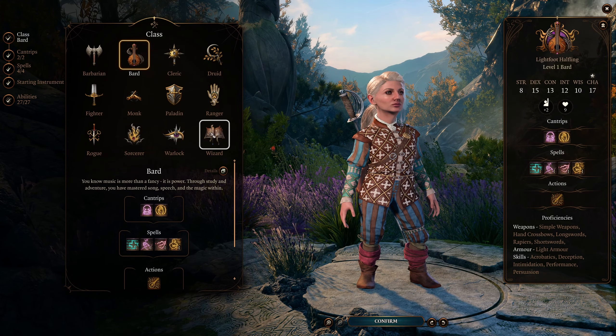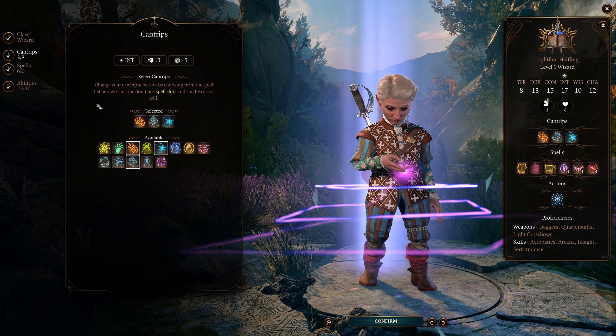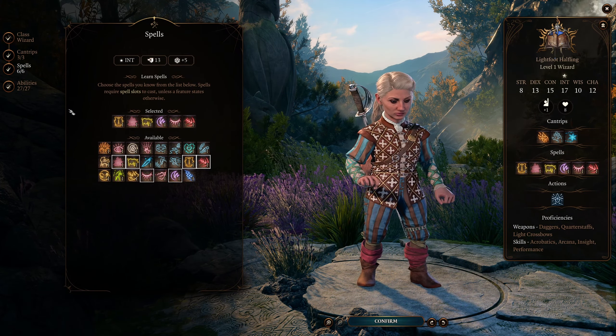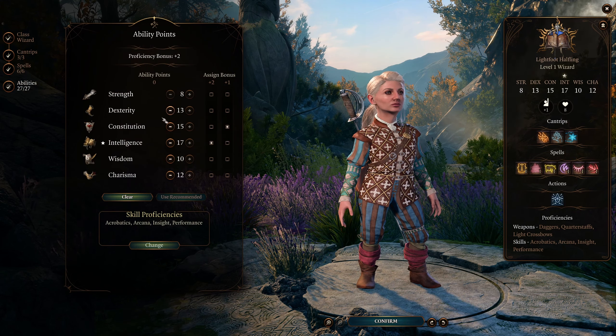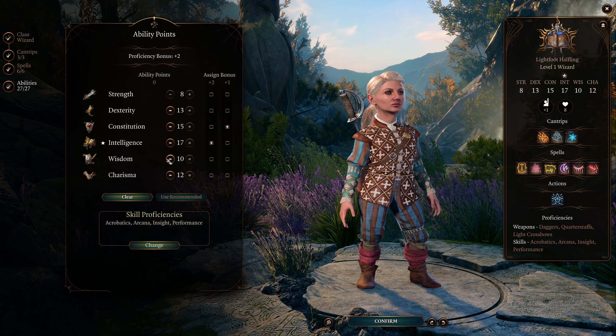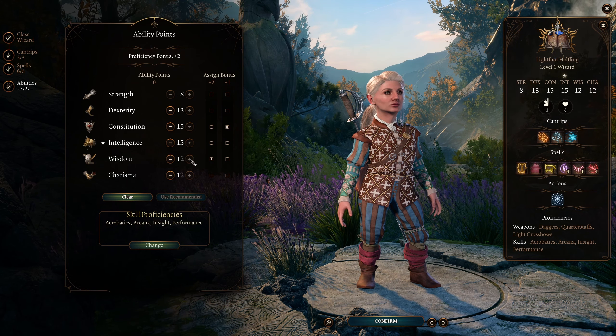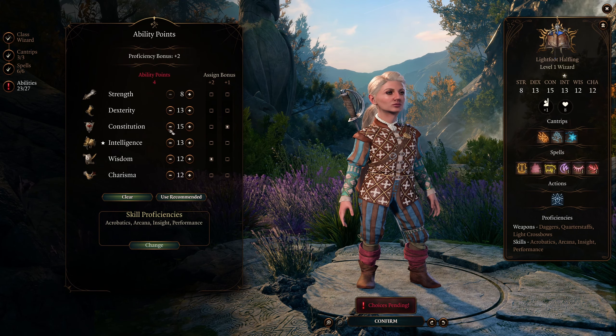We're going to go with wizard. Cantrips and other choices don't really matter — grab long strider or something for utility if you want. What does matter is the ability points: you're going to want 16 wisdom. Nothing else here really matters.